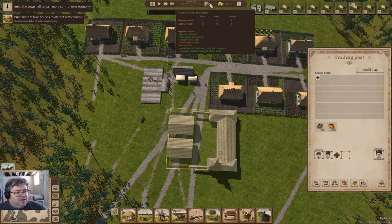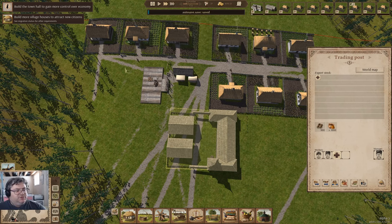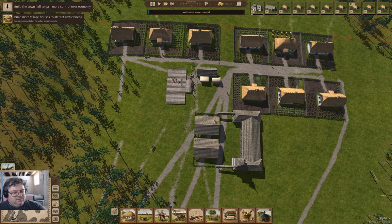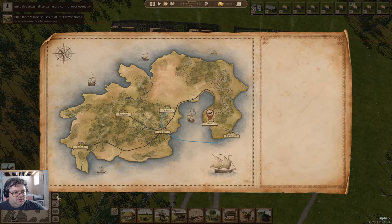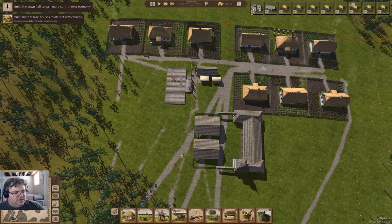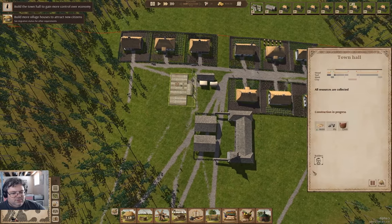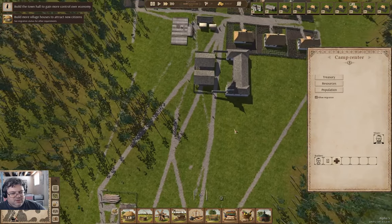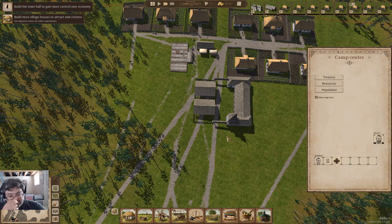Let's take a look up here — enough food for sale, but no housing now. So we need to get that sorted. Is there more wagons coming? No, I don't think there is. In that case, I can go in here and hire another builder and fire these guys.